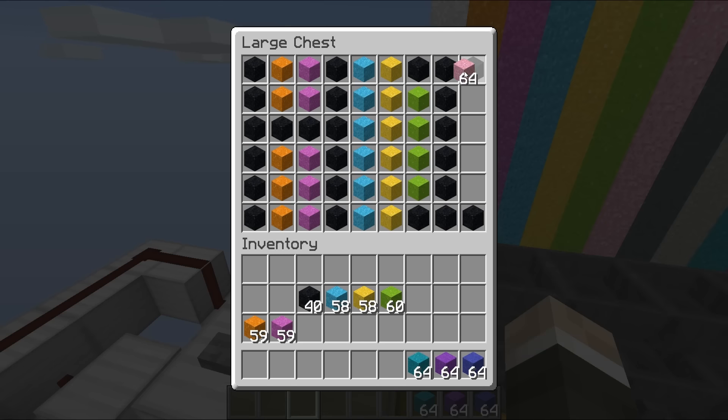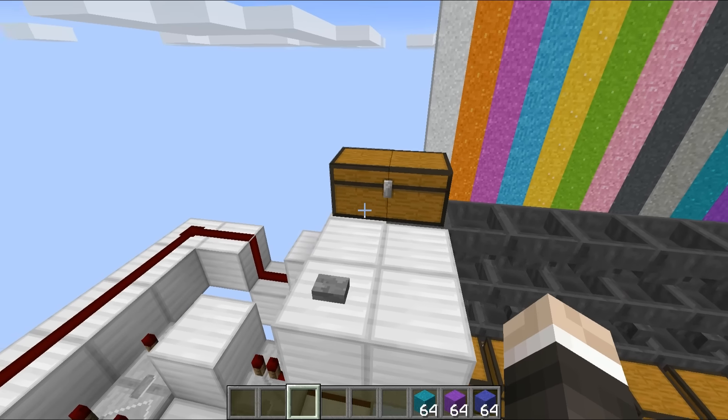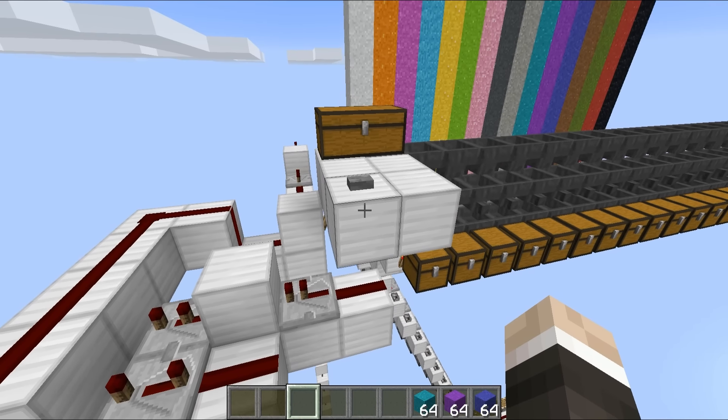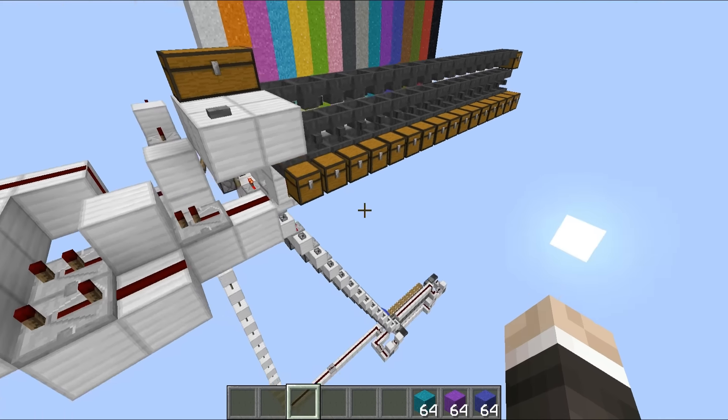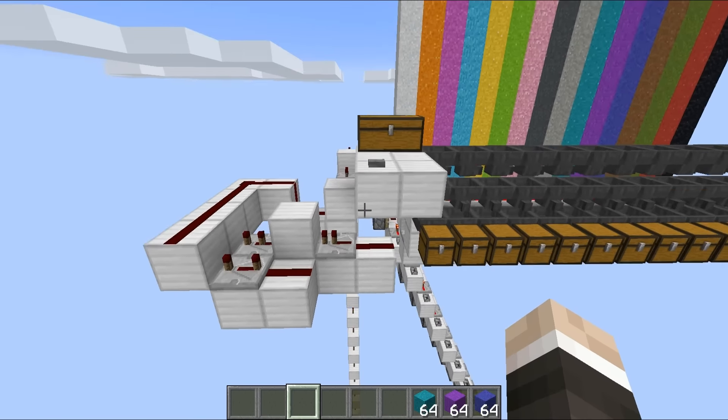I'm also going to do a bit of a multicolored background — we've got the lime green and then the pink concrete powder. Everything is looking pretty cool, so we're going to come out of there. That is all going to be stored inside this double chest, and when we hit this button that will start loading into the system, and our little printer down at the bottom there will start printing out the image.